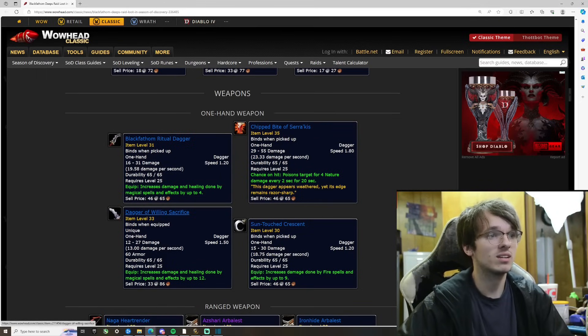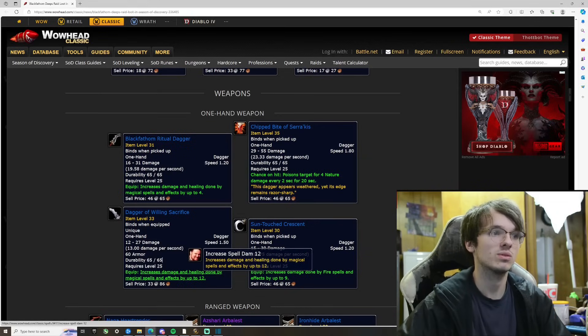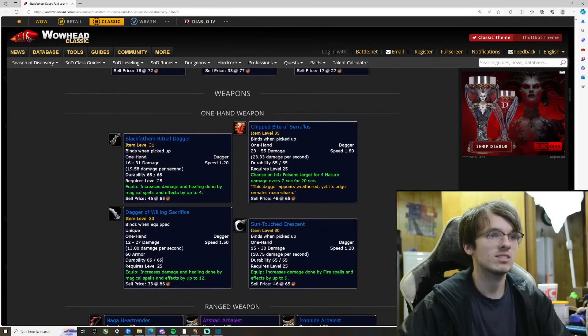The Dagger of the Willing Sacrifice — 13 damage a second, 60 armor, 1.5 speed. It increases the damage and healing done by magical spells by up to 12. I'm not exactly seeing what's going on here versus the previous one — this one's just less damage per second but higher stat numbers. I'd say the other one is actually the one you want.